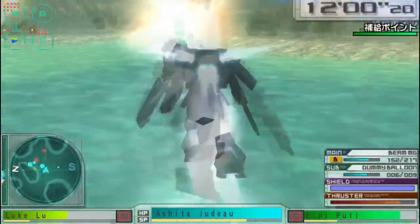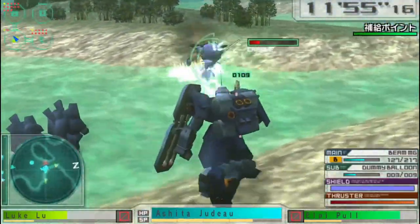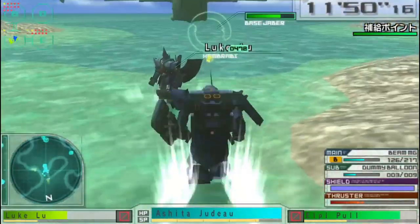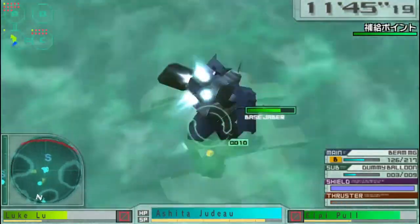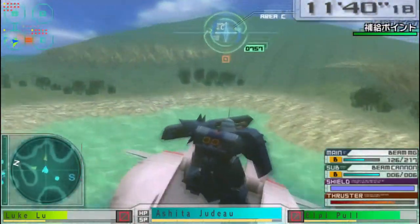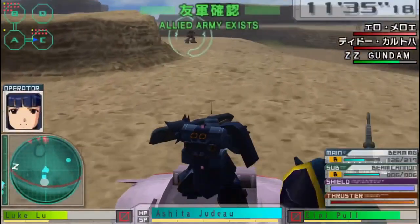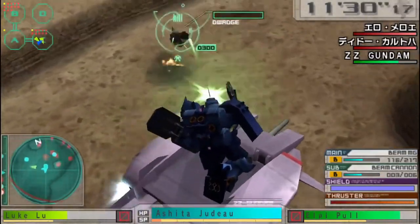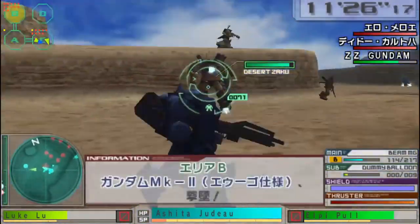So, stuff about the Ghiradoga. It's a pretty solid mobile suit and Rezin's Doga is basically a souped-up version of that. It also has a unique weapon — the Dummy Balloons — where you essentially get two bursts, each consuming three rounds, and you pop out three decoys at once.